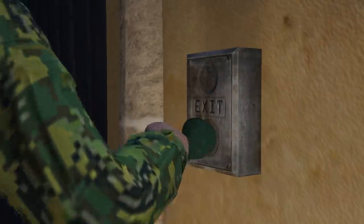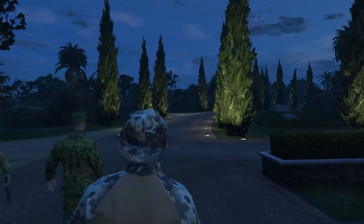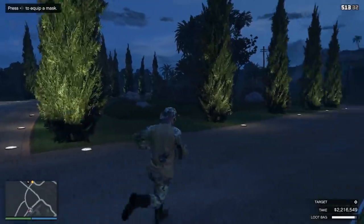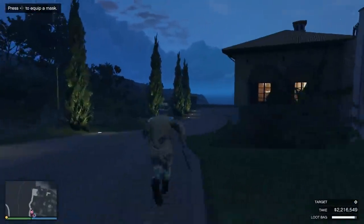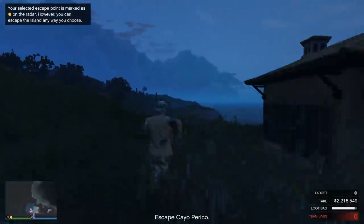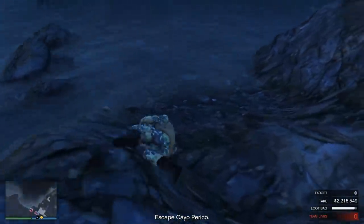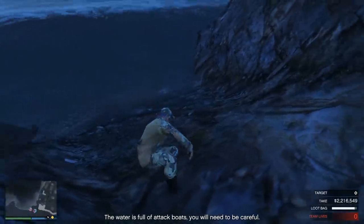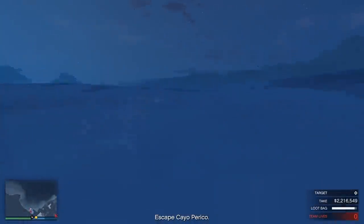Once you get outside of the compound, I think you can go to the left — it doesn't really matter which way you go. You want to go basically to the back of the compound. We go to the right and literally just keep running until we hit the sea. Then you're going to find the smallest-looking cliff, the least steep one, and just jump into the water. You won't lose too much health there, if any.